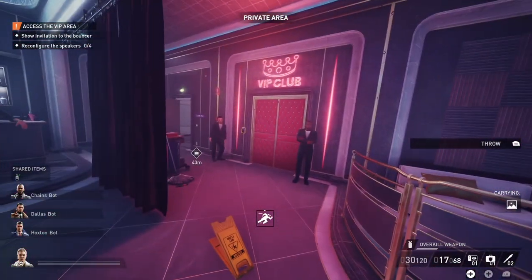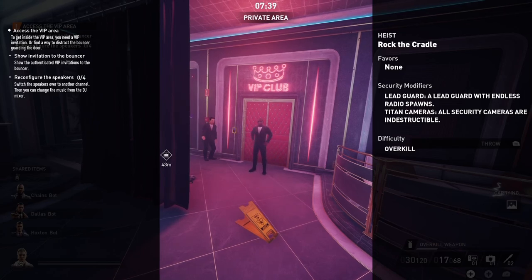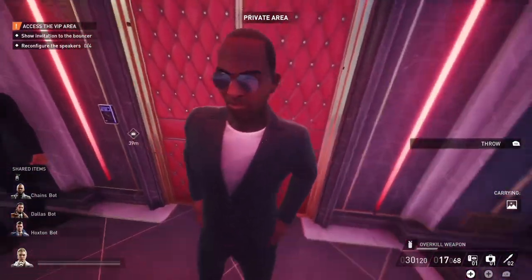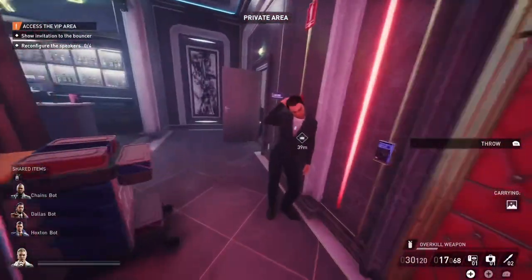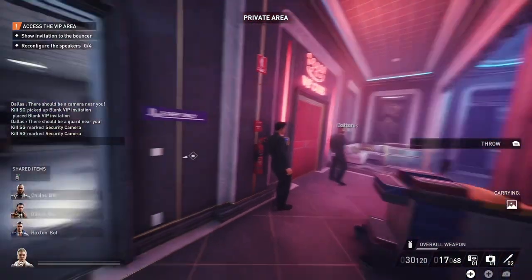I'm gonna make this a quick video because it really ain't nothing to it. You can see I'm on Overkill — the difficulty is on Overkill — and when I get my VIP pass, I've authenticated it already and he's still not letting me in the door. So I did this little thing and it kind of bypassed it. I don't really know what to call it.